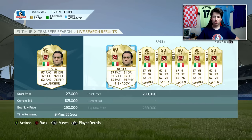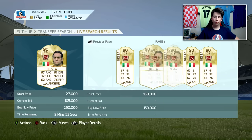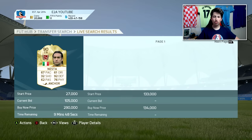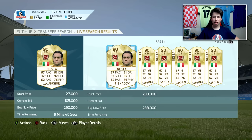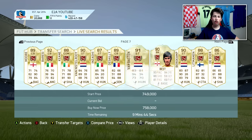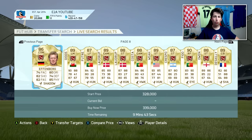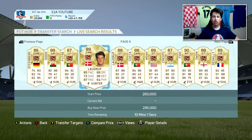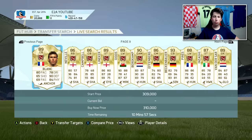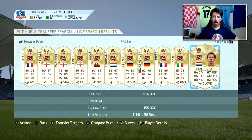On these Legend bid auctions you're only going to have a couple of people trying to win because not many people seem to use Legends this year. Especially right now, there's so much hype around Team of the Season — everyone wants to try the new TOTS cards, they're not looking at Legends. We've got another deal here: Nesta at 134,000 and he's going for 105,000. You're just not going to have much competition to get outbid on these cards.